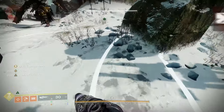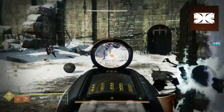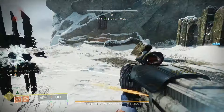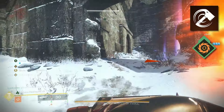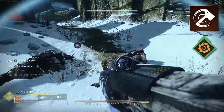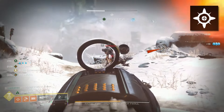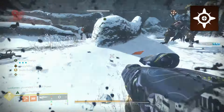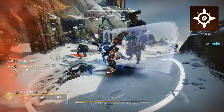For the abilities, I'm taking Towering Barricade as the class ability to give us a little extra protection when we need it. For the melee, I'm taking Throwing Hammer. This not only gives you an infinite powered melee to use, but it also allows you to proc Radiant at range, which can be really handy in those longer boss phases where the boss is a little further away. For the grenade, I'm taking Healing Grenade, which is the best option for survivability and instant health when going for solo dungeon runs.